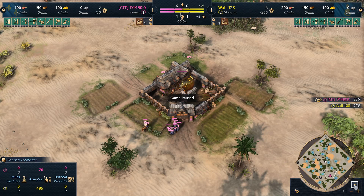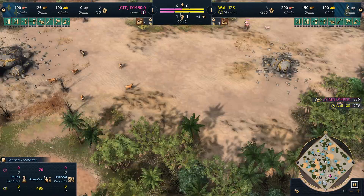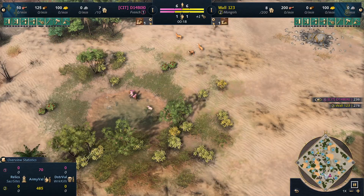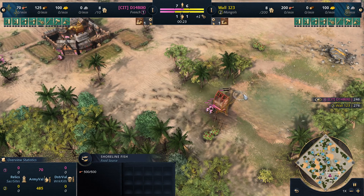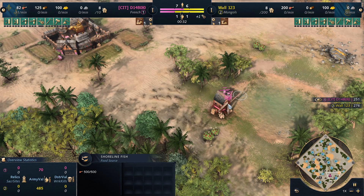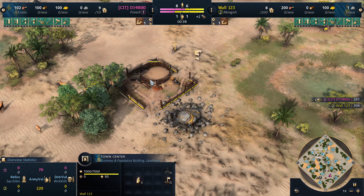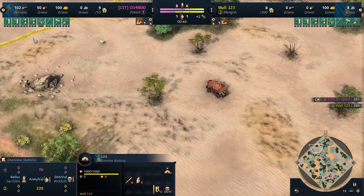Hello, back again. Today we have another ranked game — French versus Mongols on Wetlands. I just knew I can't pick everything on this map because berry bushes are really bad. You can go for the shoreline fish, but you don't really get an advantage from that, and French does relatively well with shoreline fish. My opponent is the Mongols, getting his TC up next to the gold.